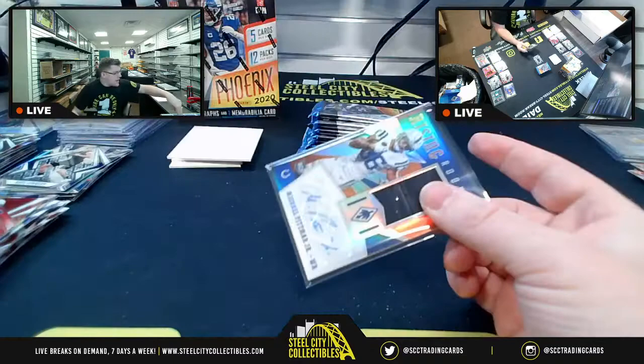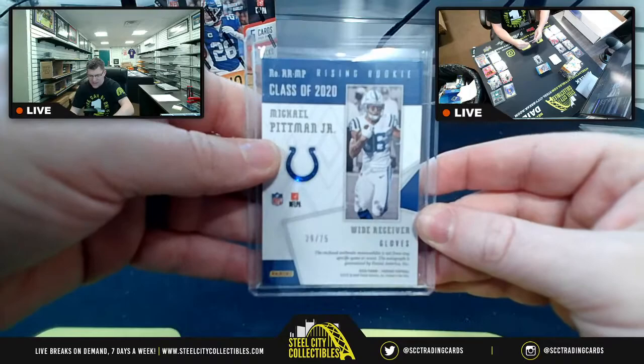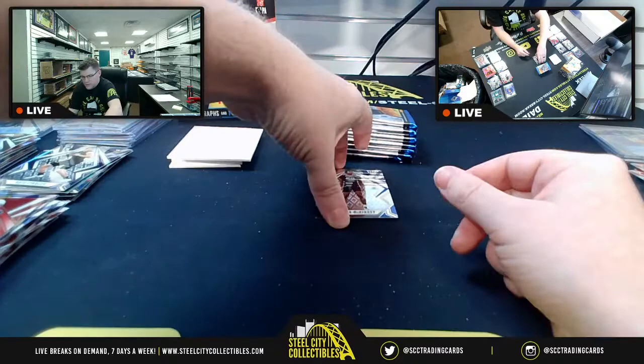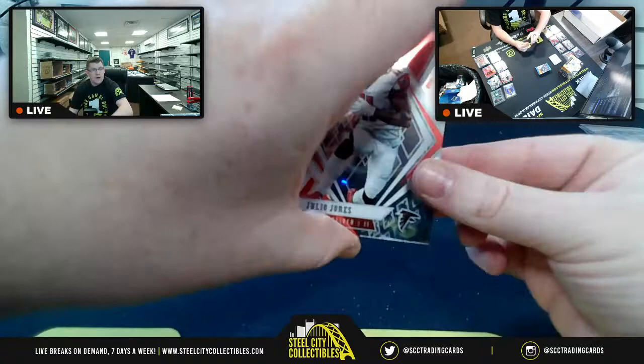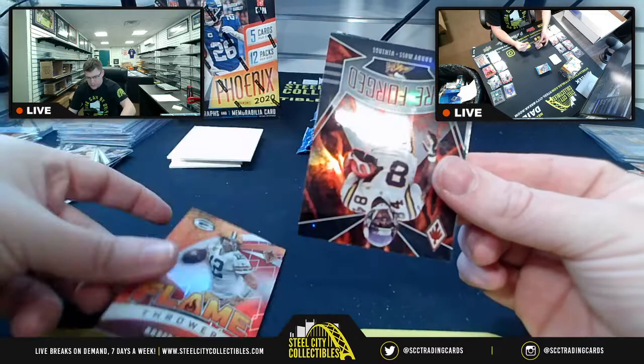AFC South going to Olin — 29-of-75 glove memorabilia on the Pittman. Xavier McKinney for NFC East. Julio Jones, Nick Bosa Flamethrowers, Aaron Rodgers Flamethrower. Then another Fire Forged Randy Moss and a Jalen Hurts base rookie.